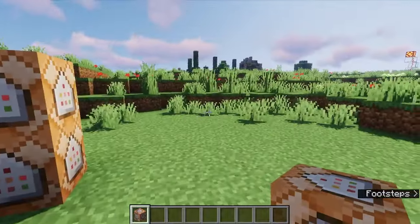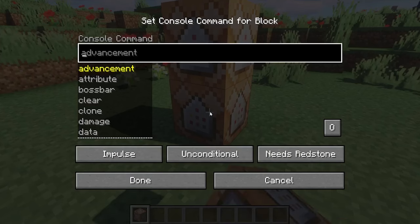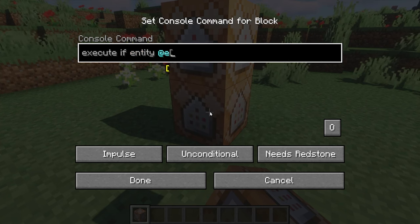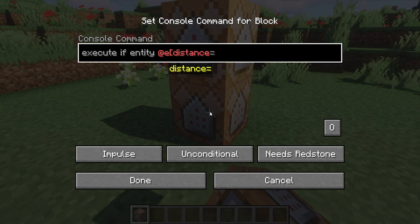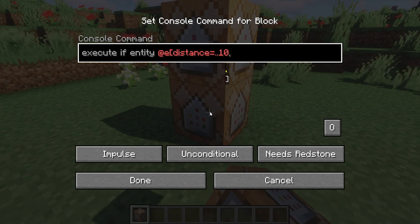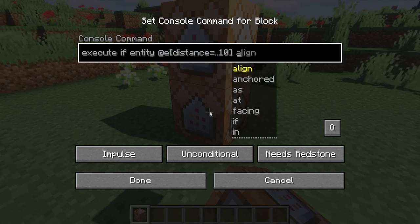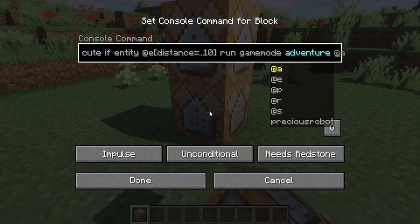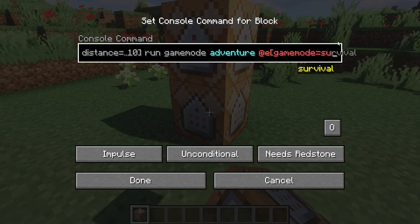These two command blocks have to be in the middle and on top of each other, otherwise it won't work. The first one is going to change everybody's game mode to adventure when they're within a certain area. So go into the command block and type: execute if entity @e — that's anybody — with distance up to 10 blocks. If there's an entity within 10 blocks of the command block, then run gamemode adventure @e.